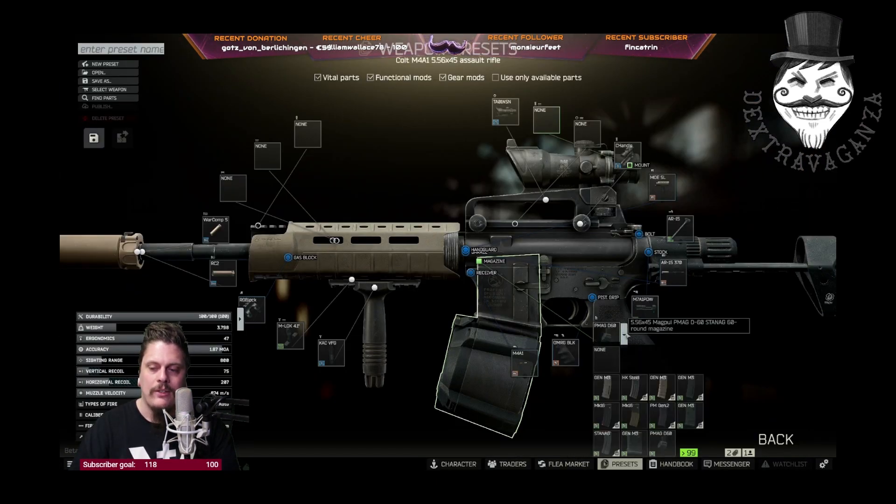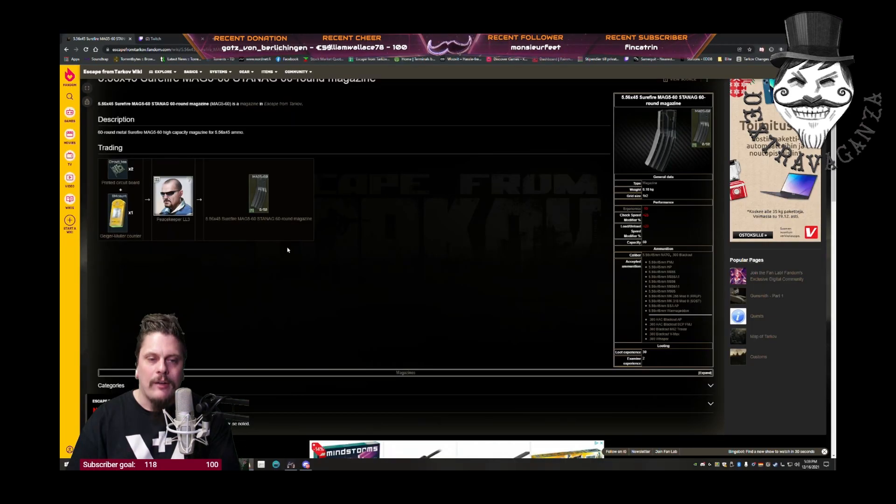There are actually two different 60-rounders you can use. This one gives you one extra ergonomic point. If you have Peacekeeper Level 3, you can do a trade for a SureFire Mag5-60 STANAG 60-round magazine for two printed circuit boards and one Geiger-Müller counter.